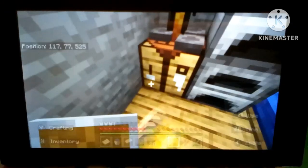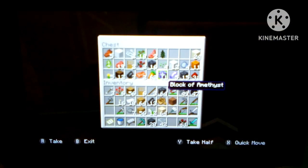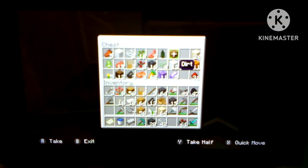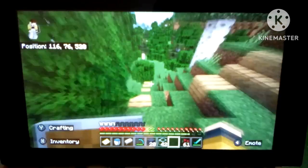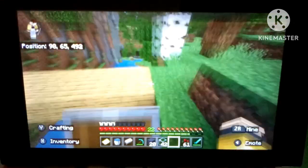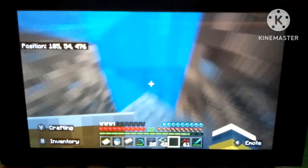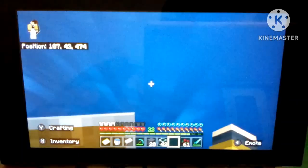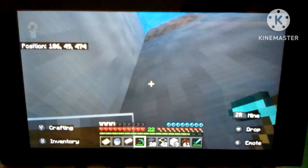We have a stack of deep slate right here but that's not going to be enough, so we're going to have to make some stairs. Let me see if I can make a stone cutter. A little tip about a stone cutter - I advise you to use a different stone instead of actual stone block. You could use granite, diorite, or andesite - it's easier. I think I just saw some diorite right here - let's take this. I need three diorite and one iron.